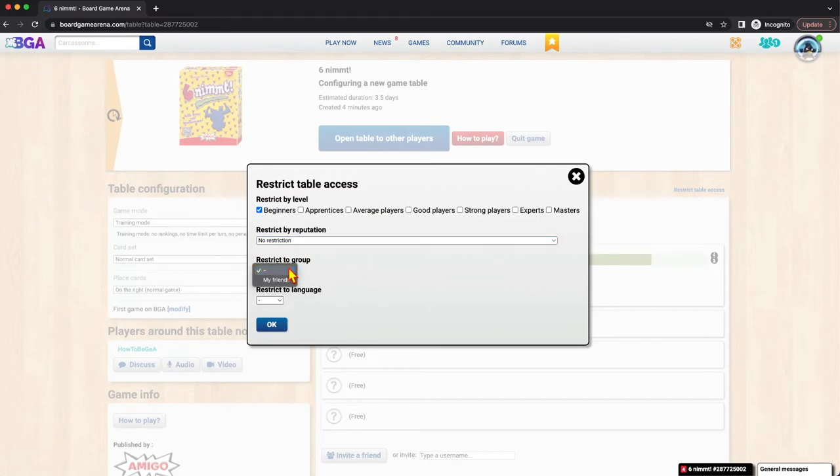Speaking of group restrictions, if you are a member of a group, you can put that here. My friends — everyone's a member of. This particular account, HowToBGA, has one friend, which is me. So if I click on 'my friends,' my other account is the only one that can see this. You can also restrict by language, which mostly affects the chat. The game itself will play in whatever language it's been translated to, and you can play with people across the world just fine. But if you really want to only have people you can actually talk to, you can choose the language restriction.